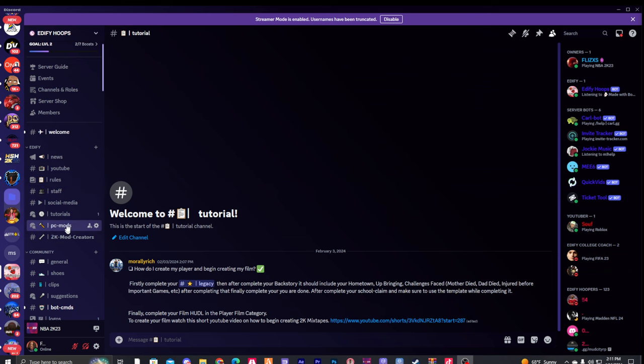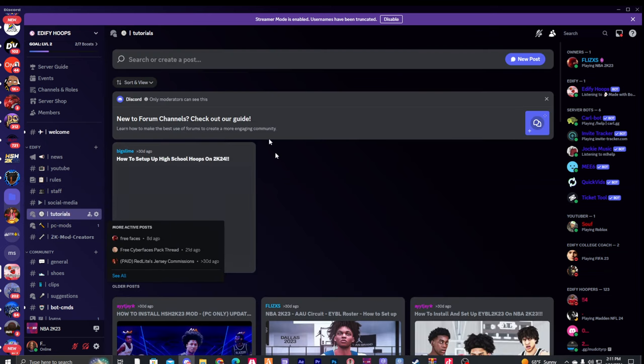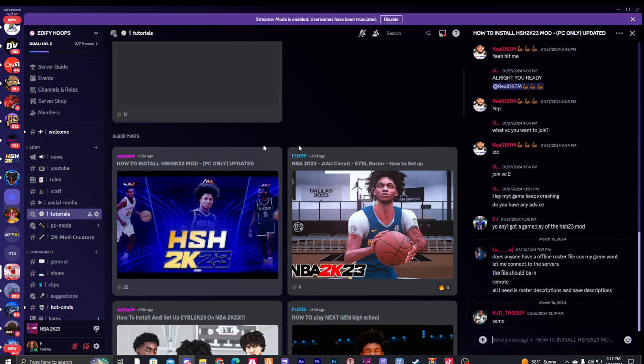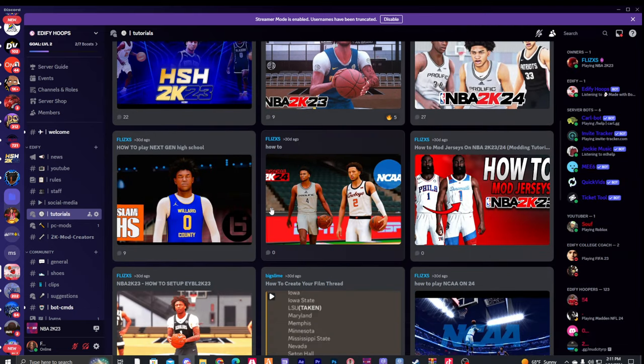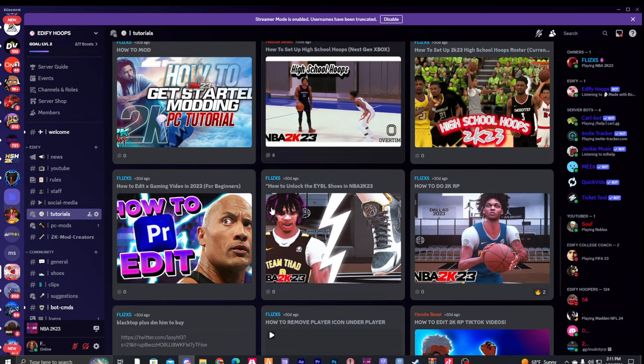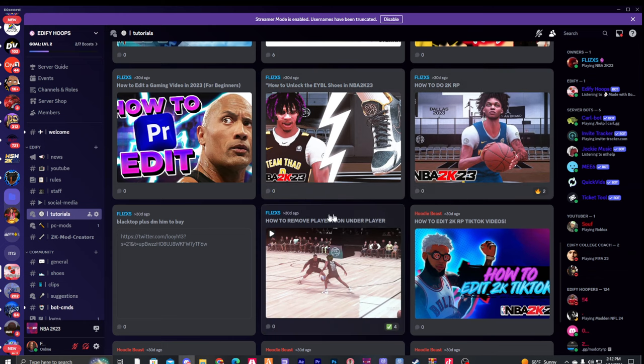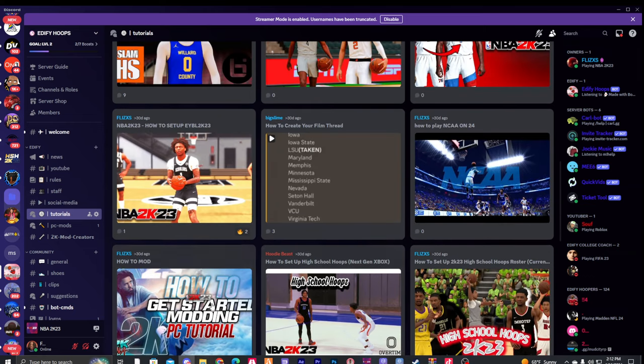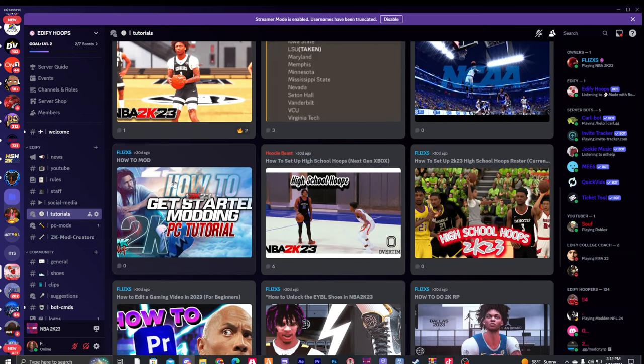In my Discord, go to the tutorials tab. There's a 'How to Set Up High School' video right there — 'How to Install High School Hoops PC Mod Update' — and there are multiple other videos: how to unlock UIBL shoes, how to do 2K RP, everything is in this one Discord. I recommend watching the videos fully through because a lot of people don't know how to mod at all.